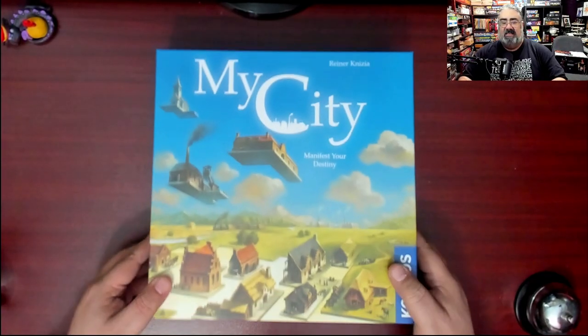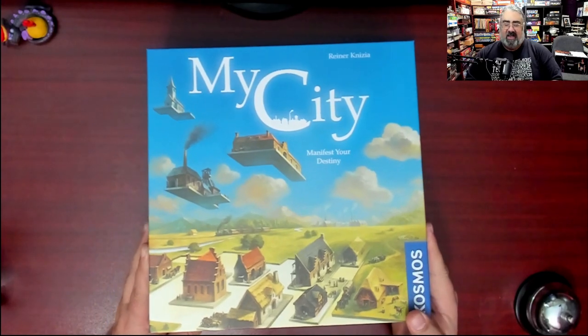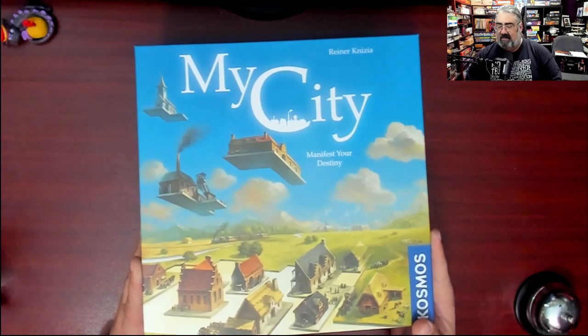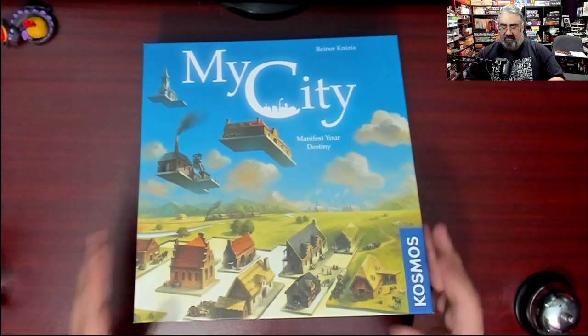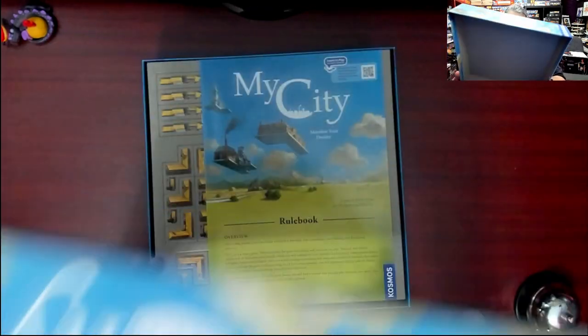There is also a helper app for this, which is not required for the game, but you might want to check out. I haven't looked at it myself. There's just something about this that says Cosmos Euro game, Nitzia. But I love that. I like the look of that. It makes me want 3D tiles.